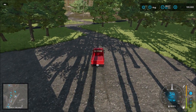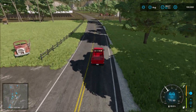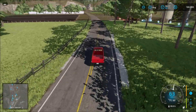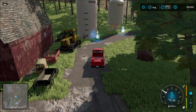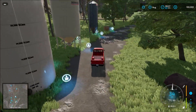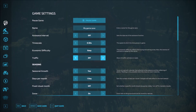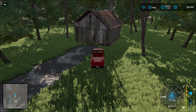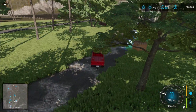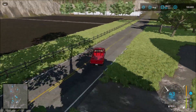Heading north from the main farm now. I don't see any silos, so you might have to place a silo yourself. Over here we have the fertilizer storage — a water tank, stainless steel fertilizer tank, and liquid fertilizer tank. Continuing north — yes, soil you'll also need to place yourself if you're going to work those four fields.